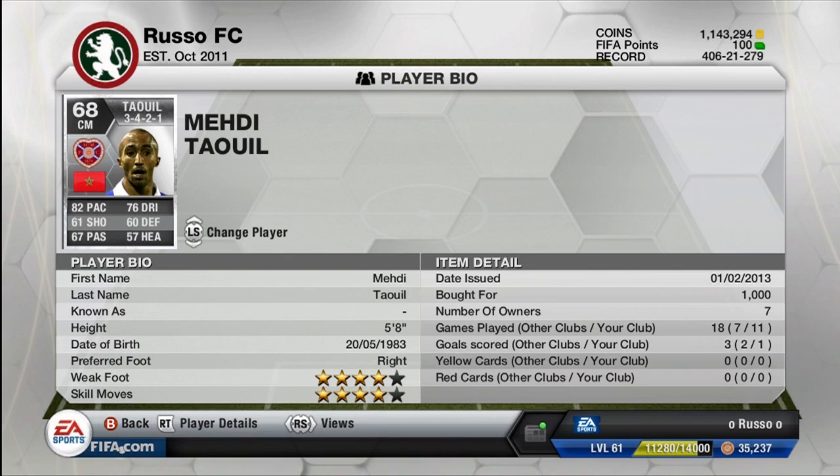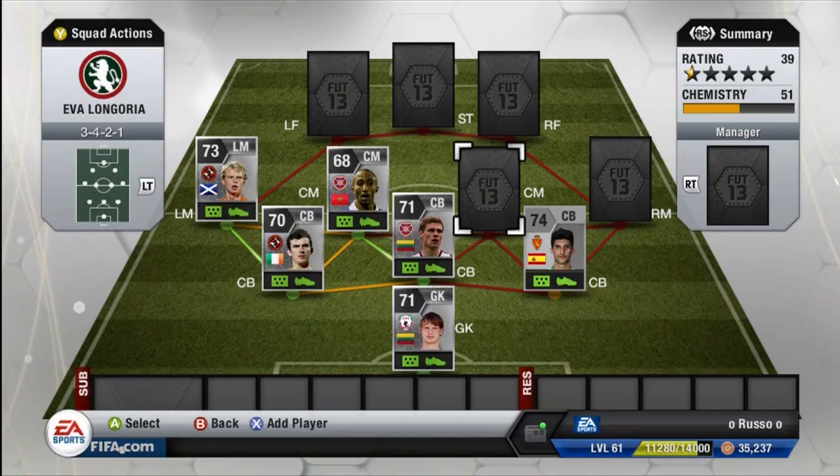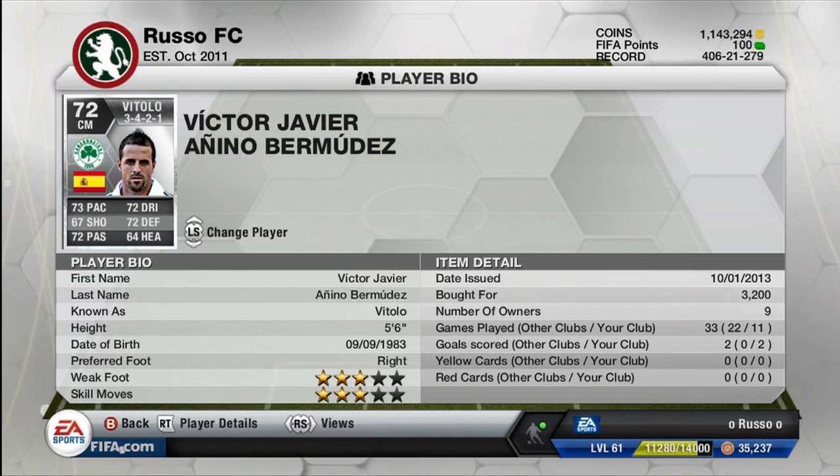The center mid is also a hidden gem himself — Taouli from Hearts. Stats: 82 pace, 76 dribbling, 61 shooting, 60 defense, 67 passing, and 57 heading. Four-star weak foot and four-star skill moves, all for only a thousand coins. He's Moroccan, so you can mix him in with an Asaidi or El Hamidi from Aston Villa. A really nice card and very good surprisingly.